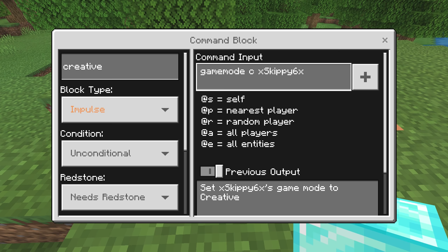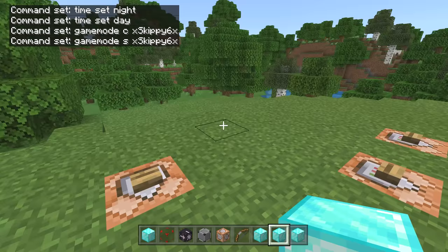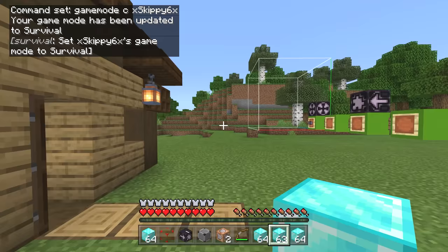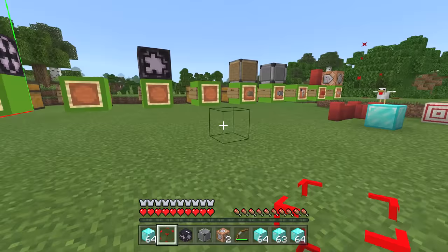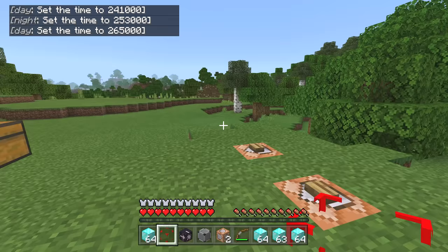The one thing to note: if you're in a world where multiple people play, you have to make individual commands for each person. So you'd have 'gamemode c skippy6' and 'gamemode s skippy6' for me, and a separate one for anyone else like John Smith. I also recommend always making sure you're in survival mode when you log off — if they patch this while you're in creative, it could be bad. That way when you come back after a patch, you'll still have all your commands for night, day, and everything. Super cool and easy — smash the like and I'll catch you on the next one.